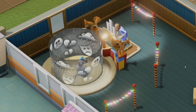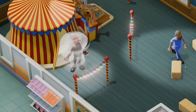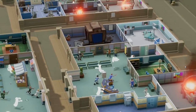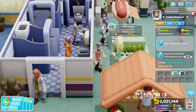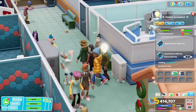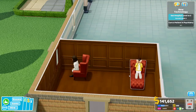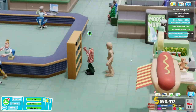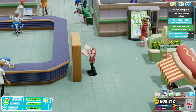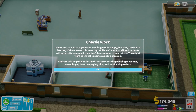Two Point Hospital does a lot right. First off, it's really funny. The illnesses in the game are all comedic references and play on words. Emperor Complex is a psychological disease which makes patients walk around nude with a certain swagger. Lightheadedness is a disease where you have a lightbulb as a head. There are a ton of little references and clever names for the diseases. Unlocking and learning the different diseases throughout the campaign is definitely an enjoyable experience which can also make you chuckle along the way. There's a ton of funny little flavor text and descriptions as well for the staff, patients, and different tools.